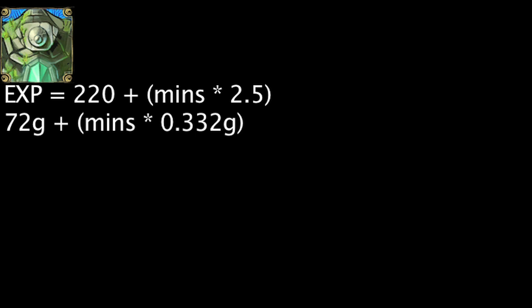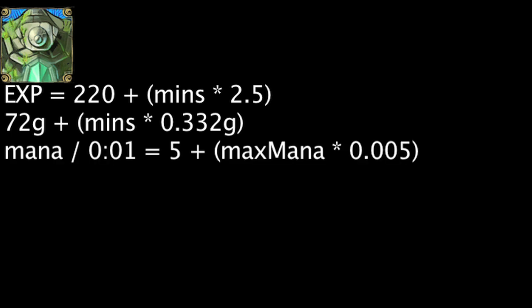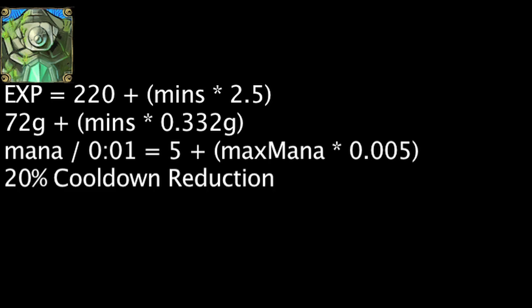It will also be granted gold equal to 72 plus the amount of minutes that have passed in the game times 0.332. The buff will grant a champion 5 mana per second plus their maximum mana times 0.005, and will also grant 20% cooldown reduction.